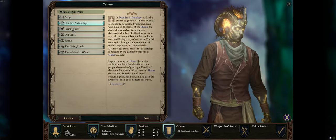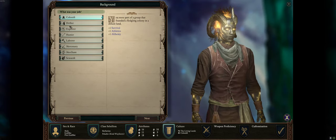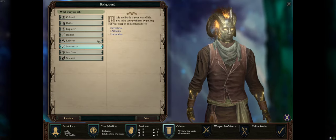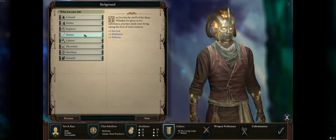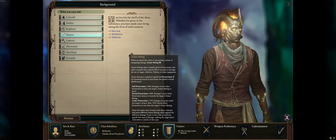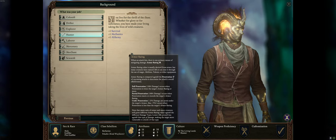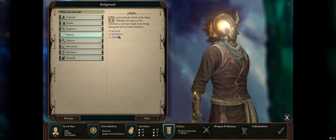From the background selection you get some extra stats depending on where you're from. I want some extra Might. As a personal choice, I always pick a background that gives Mechanics on my character. Mechanics is really good for disarming traps, picking locks, and opening doors. You're always going to need one high-Mechanics character in your party, and since I always bring myself everywhere, I like to have high Mechanics on my own character. I'll go all-in on Mechanics.